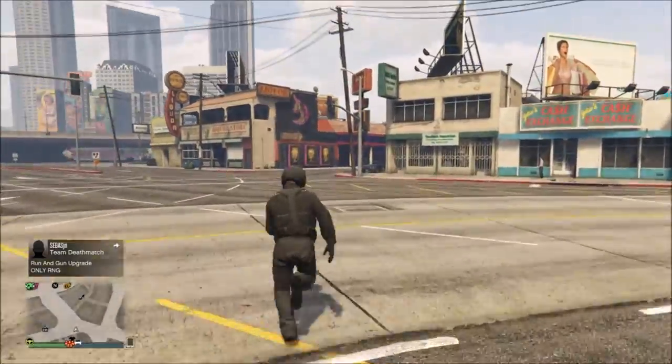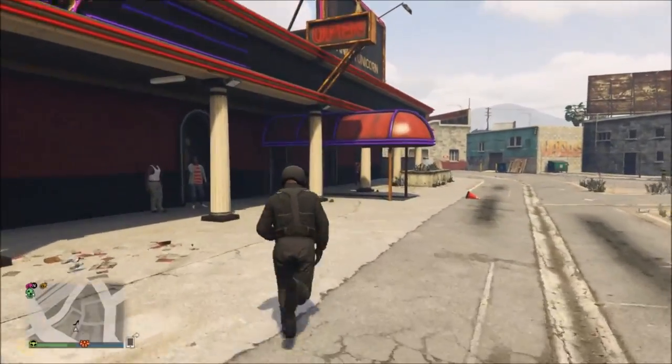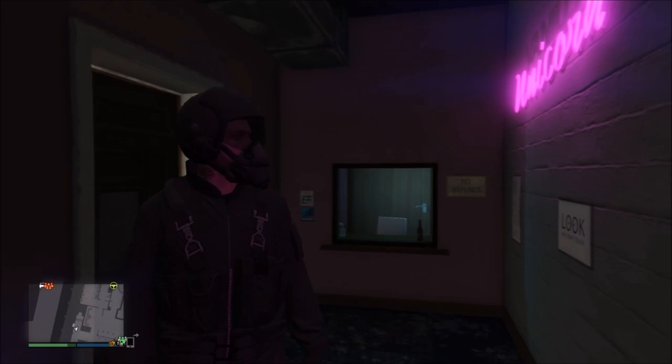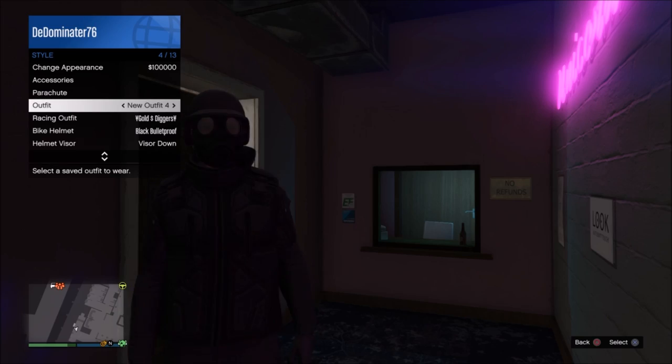After selecting the black flight suit, go down to the strip club — we won't be inside for very long. Once you arrive, pull out your interaction menu, go to style, go to outfit, and look for the outfit that you saved.